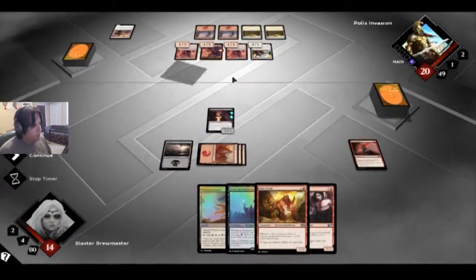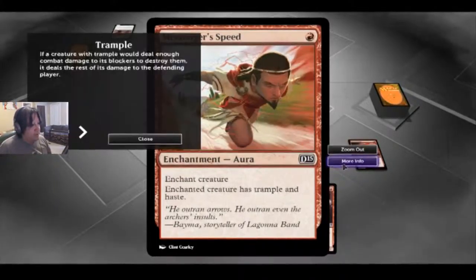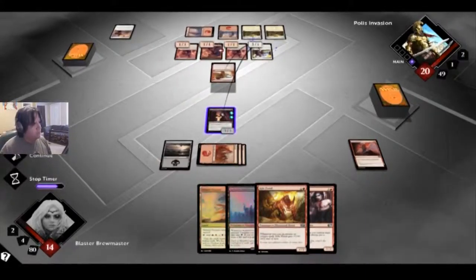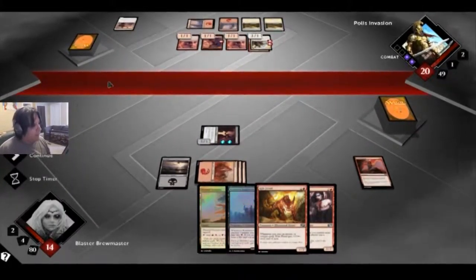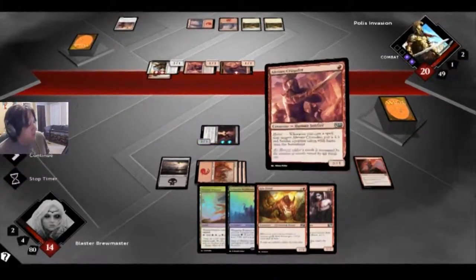Messenger Speed — enchant creature, enchanted creature has trample and haste. Trample, if I remember, means if it deals enough combat damage to its blocker to destroy them, it deals the rest of the damage to the defending player. So the creature has trample and haste. Well, haste doesn't really affect them. That taps me. We've got three, four, five, six. I can't do anything.